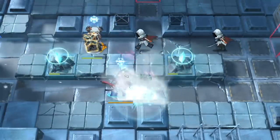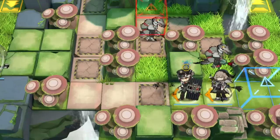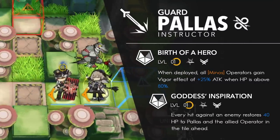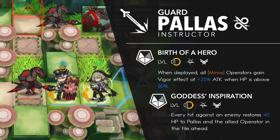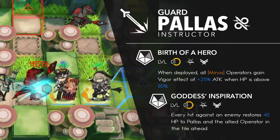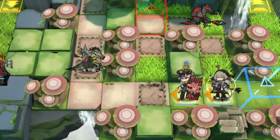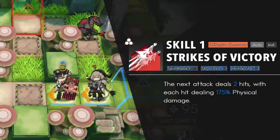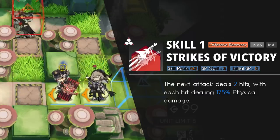But all you really need to fix these two problems is just slap Telopsis with her. Pallas is one of the lesser used laneholders because of people avoiding the instructor branch due to its bad reputation, but she goes pretty hard. Her first talent gives Minos operators the vigor effect when their HP is above 80%, giving them more attack. Pallas isn't really gonna be buffing anyone but herself, but an extra 25% attack for herself is still really strong. Her second talent heals herself and the operator in front of her for every hit she does on the enemy, and it pairs really well with her fast attack interval. She can even heal the ally in front of her in case you don't want her taking direct hits. Pallas' first skill makes her next attack deal 2 hits with each hit dealing pretty big damage. At M3, it only costs 2 SP, so every third attack from Pallas will result in big damage.